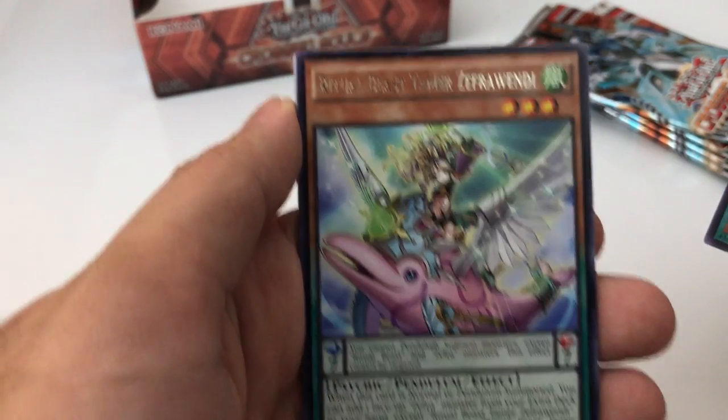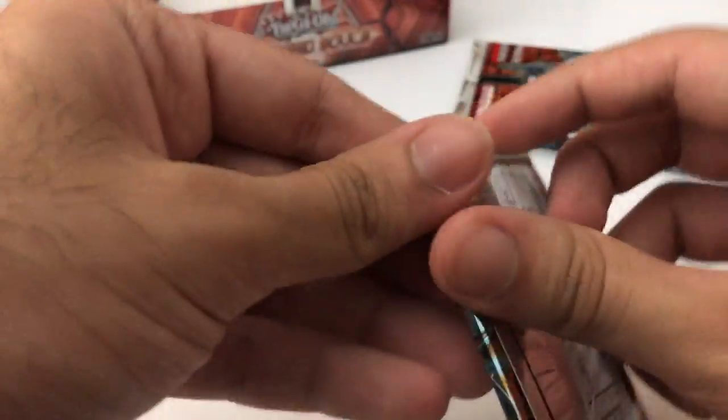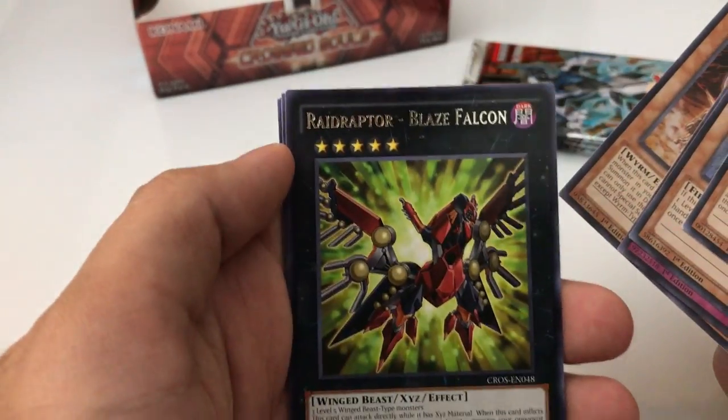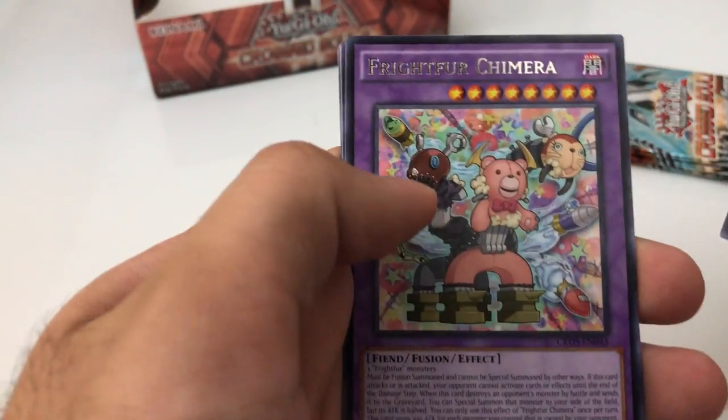Next pack. The rare is Ritual Beast Tamer — is it Forlindy? We got five packs including this one. Come on, let's get the Ogre or Clear Wing! The rare is Raid Raptor Blaze Falcon. Next pack — the Freifer Chimera, nothing else.